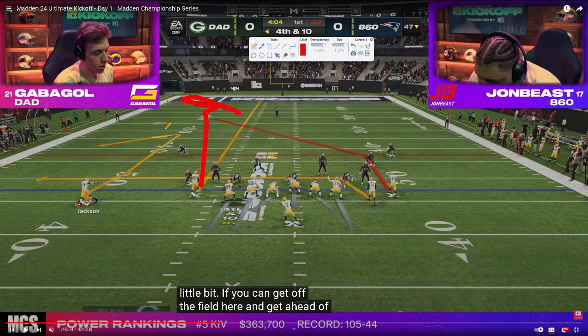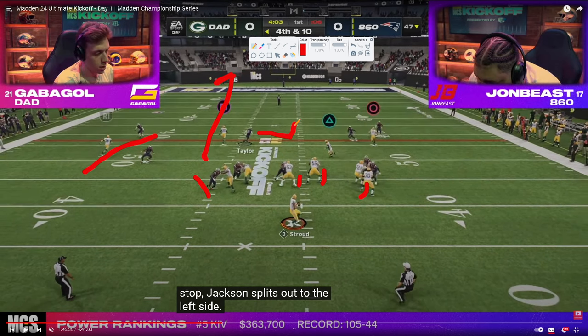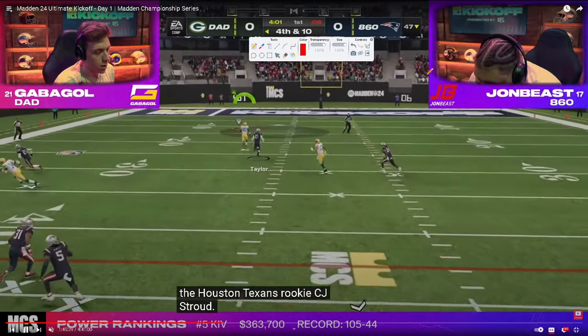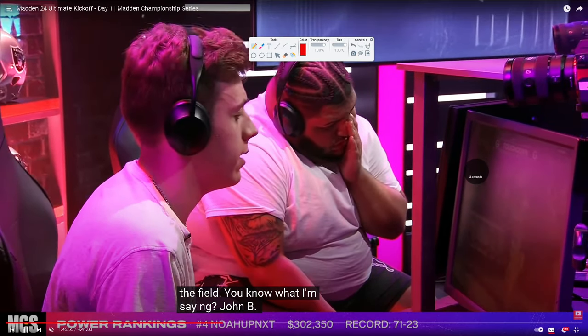Gabigol goes with a streak, comeback, drag, and post — essentially a high-low read over the left side where you can throw the comeback or the drag route, with a guy over the middle if the user goes to the comeback. John Bees blitzes everybody — his user is on an island with the streak. He takes a step to the post, Gabigol recognizes the space, it's wide open, and he gets a nice catch — almost drops it but is able to get in.